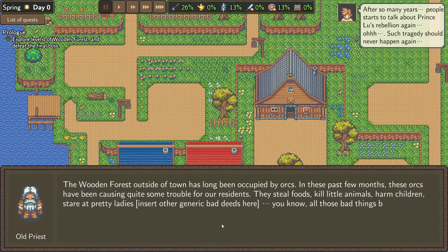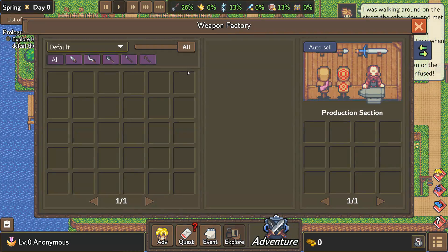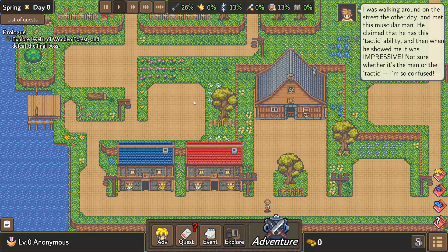In the last few months, the orcs have been causing quite some trouble for the residents — they steal food, kill animals, harm children, stare at pretty ladies, insert some other generic bad deeds. All those things that bad creatures just can't stop doing. The advisor suggests our adventurers explore that area. Okay, let's go explore.